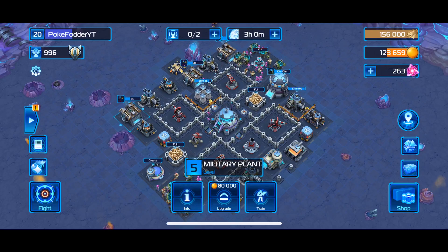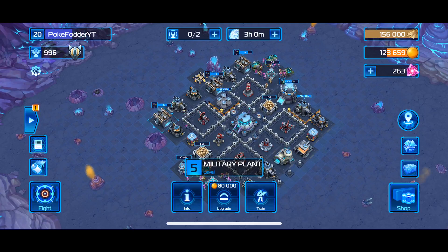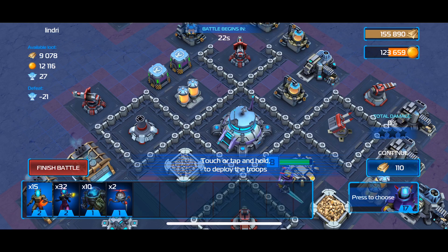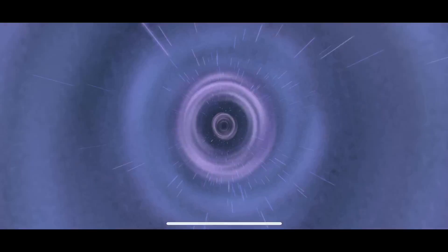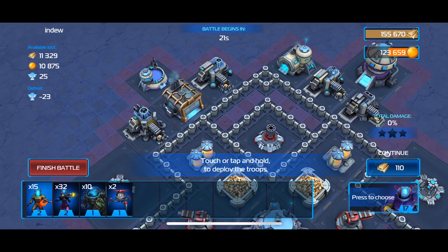I want to show that the first win wasn't a fluke - you can take out that base pretty much every single time if you attack it the right way. I'm going to search for another fight and stop the first time I see that particular base, regardless of trophy count. Searching costs another 110 titanium, but you'll gain well over that by winning. You want to shoot for 100% and three stars every time, but 70% is a good benchmark.